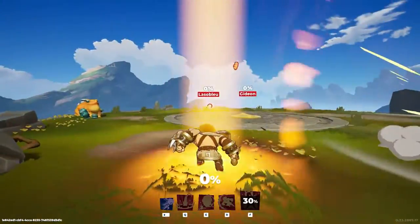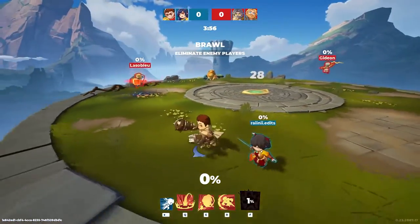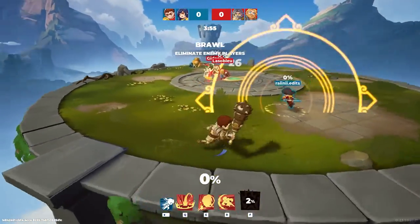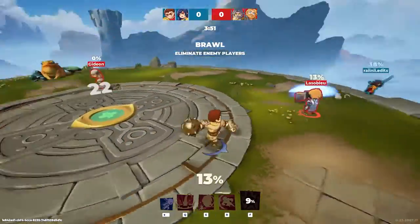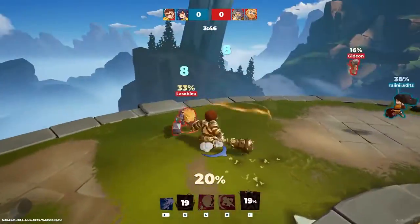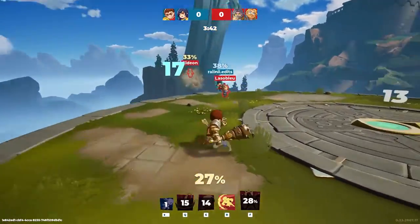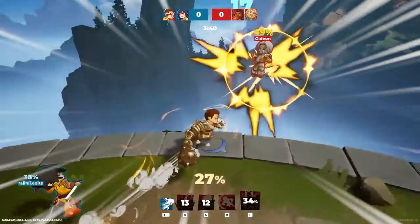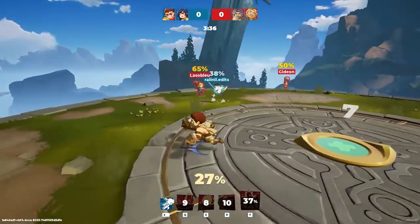So the second match is against Gideon and Lassobloy. Gideon on Zeus and Thor, and Lassobloy on Thor. Rainy brought out Amaterasu — also a god I struggled against if I remember correctly. Is he AFK? Looks like he's glitching out or something — yeah he's really glitching out.